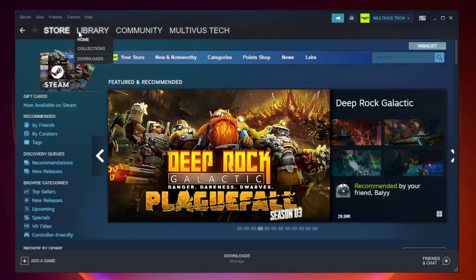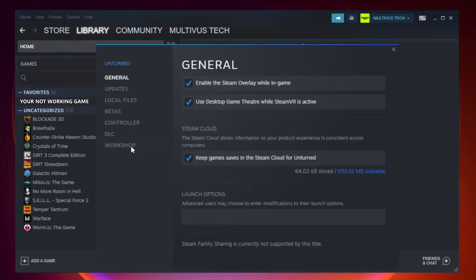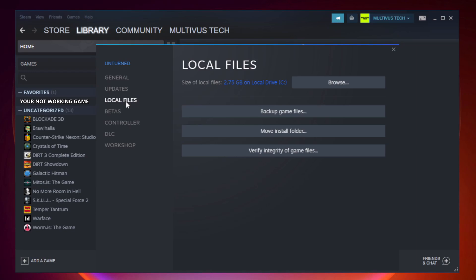Open Steam and go to the Library. Right-click your not-working game and click Properties. Click Local Files. Click Verify Integrity of Game Files and wait.